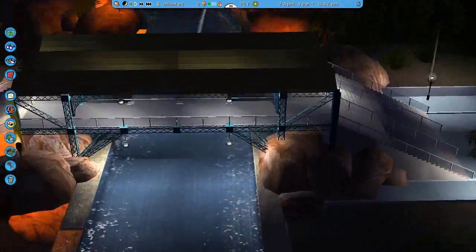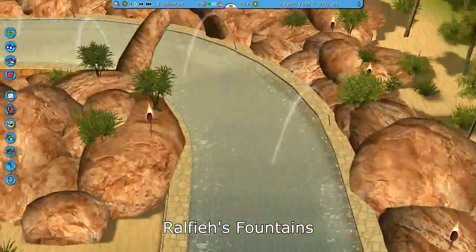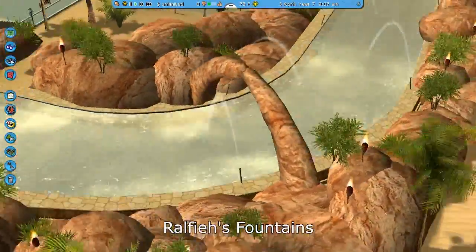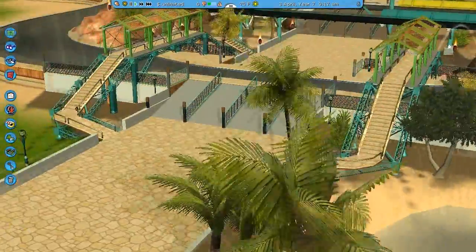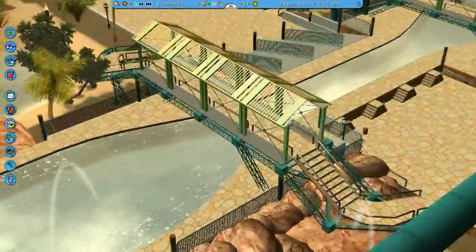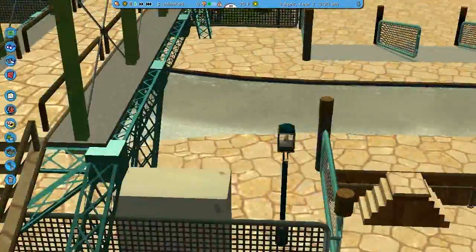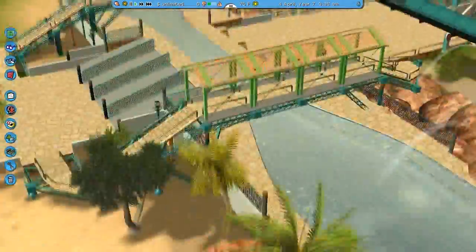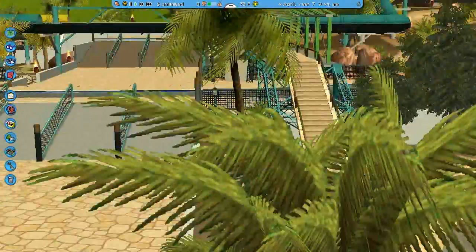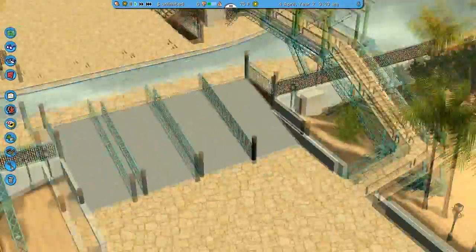Especially underneath here. I also put some fountains around the Lazy River here. And I built these two little bridges. They support the path of the water park — it's the swimming pool path — and they really nicely support it somehow. I really like the looks of it.